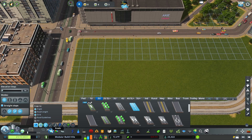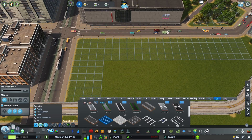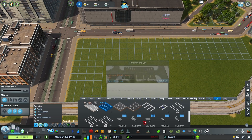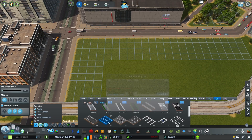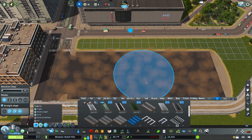Once you've downloaded the mod — linked below — you can come into your roads and scroll across to your road condition tab, which is where you'll find the parking lot road assets. These do exactly what they say on the tin: they are parking lot roads. They come in three different sizes: 22 meters, 40 meters, and 58 meters, each one wider than the last. You simply draw them in off of a road.